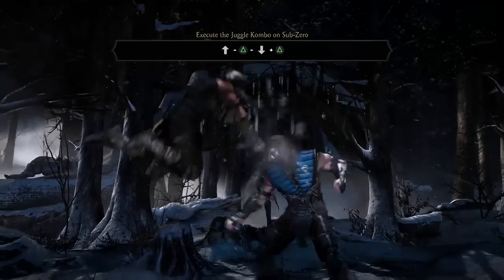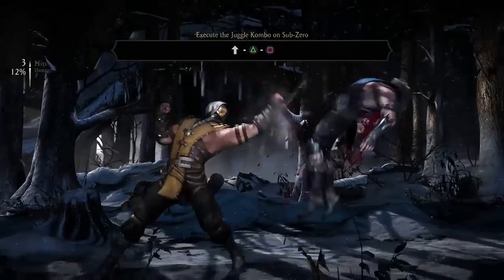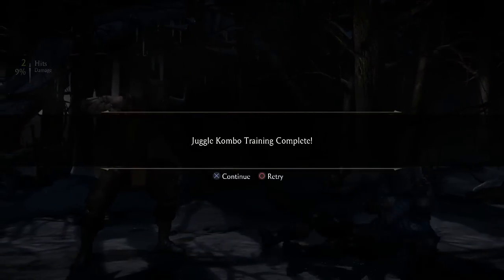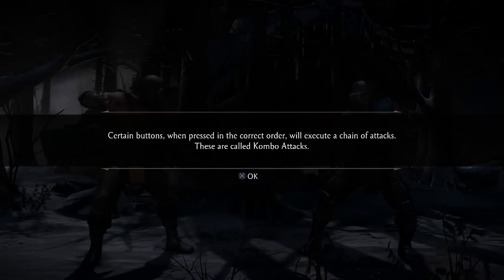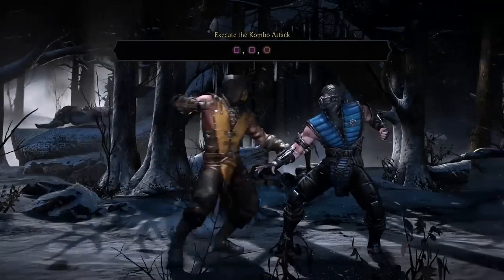Execute the juggle combo. A lot of characters in this game are gonna have a mid-combo where you actually do a neutral jump into an attack — it's just how you maximize combos with certain characters. So get used to doing neutral jumps. Certain buttons pressed in the correct order will execute a chain of attacks — these are called combo attacks.